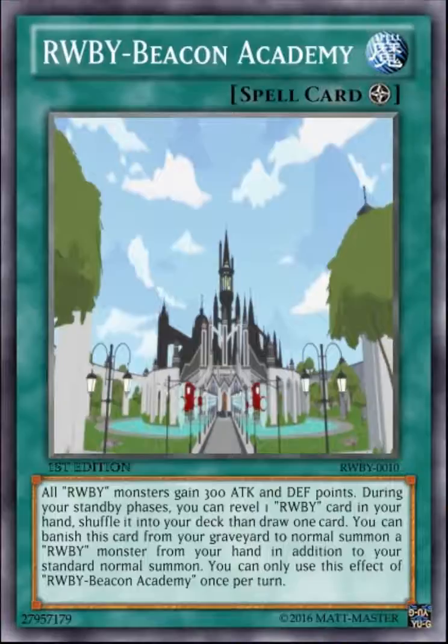Next is the field spell, Ruby Beacon Academy. I made it Ruby-named so it is searchable with the archetype and has synergy. I hate when field spells aren't archetype-specifically searchable — like Ignister Phoenix, it's not an Ignite card, or Subterrors with The Hidden City, which doesn't even have Subterrors in its name. Cosmotown at least has Cosmo in its name, so I believe it's searchable — don't quote me on that. Field spells definitely should be searchable with the archetype if all the other spells and traps are.